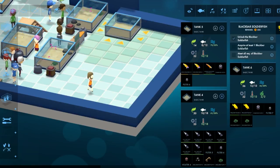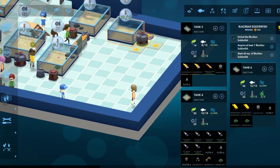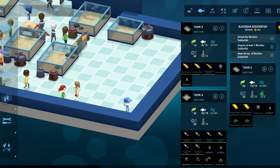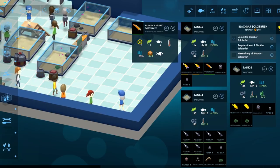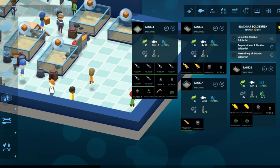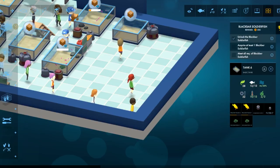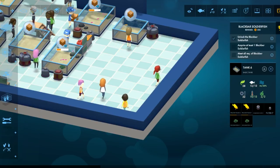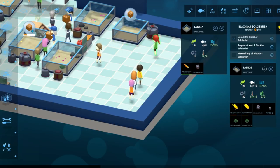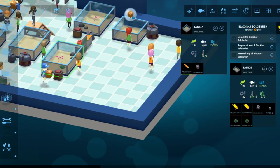Look at all this money. I don't need to be stingy with my fisherinos. Basic tank. I like that they let you combine them. Let me move this thing. Put him in there. I got so many things open.